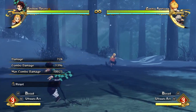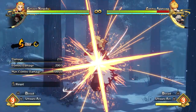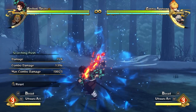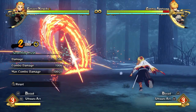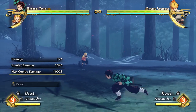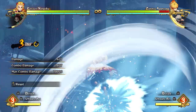You remember the switch jutsu from Naruto Storm 4? This can also be applied in Demon Slayer, as you can see. Some people might get confused and think this is a support attack — this is not a support attack. This is basically your current primary player doing the super and then switching right after. I got this tech from my boy E, so if you wanna see a full guide on how to do the switch jutsu, I'll link his video in the description down below.